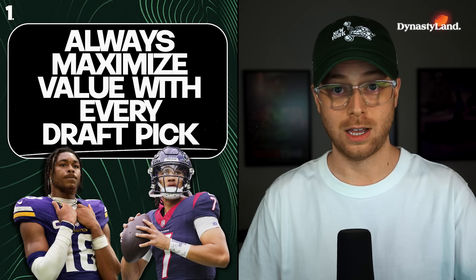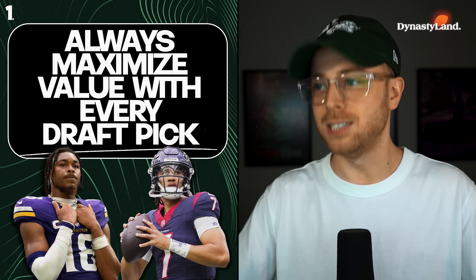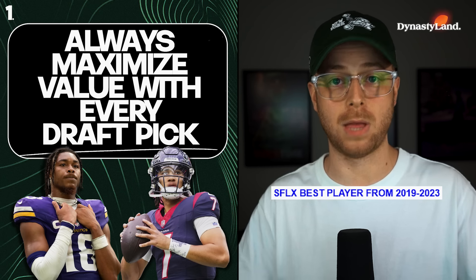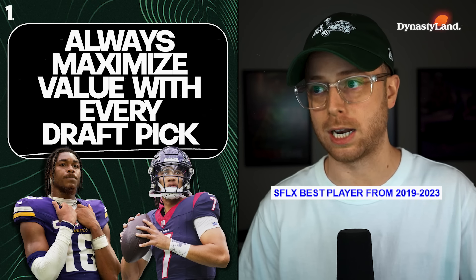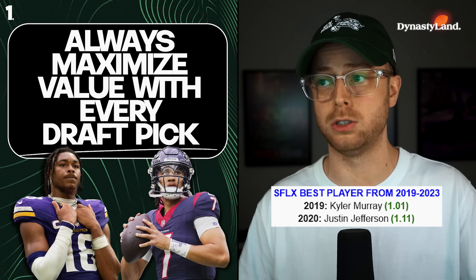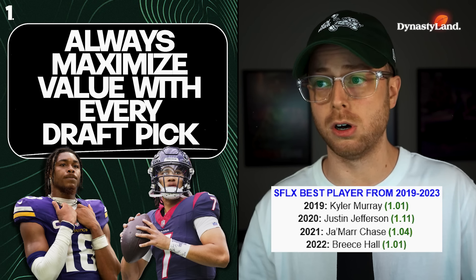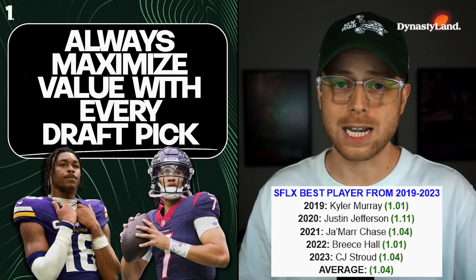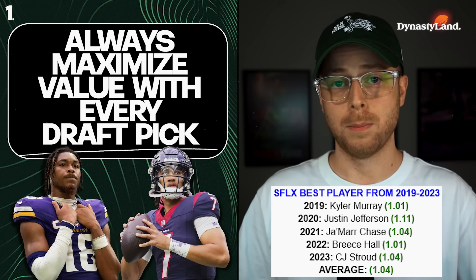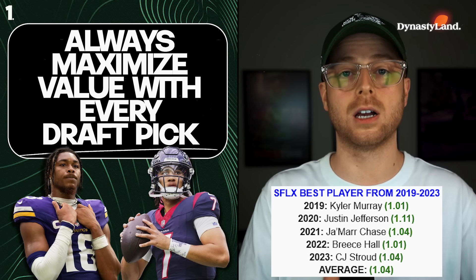The dynasty community is convinced with passion that the 1.01 is going to be the most valuable player in a rookie draft — there's no way around it. But it just doesn't work out that way. Looking at super flex drafts from the last five years, ADP pulled from Dynasty League Football via Ryan McDowell: in 2019 yes, it was the 1.01; in 2020, Justin Jefferson was the most valuable player and he went at 1.11; Jamar Chase in 2021 went at 1.04; in 2022 it was Brice Hall; and in 2023, CJ Stroud was 1.04 ADP via DLF. In three of the last five super flex rookie drafts — 60% of the time — the most valuable player did not come from the 1.01.